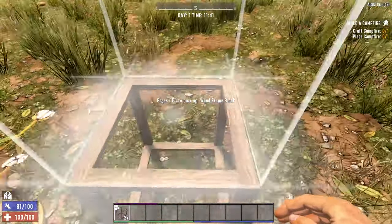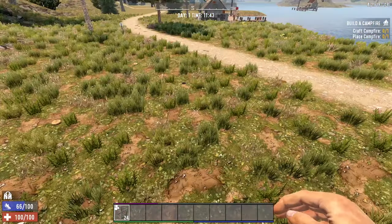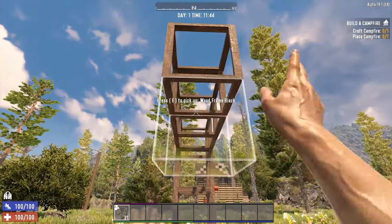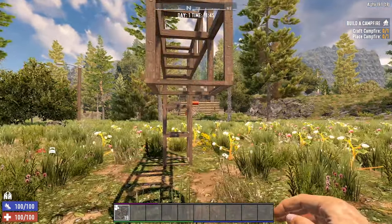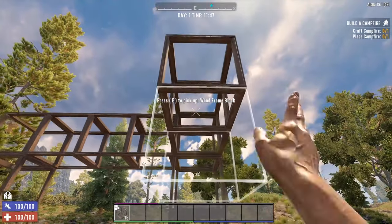All you need to build this base is a stone axe and some wood, which you can get by cutting down a few trees. Craft yourself 28 wood frames and build a tower which is 4 blocks high. Once you have that built, you can then build out 4 blocks in any direction and make yourself a second tower and connect them together.